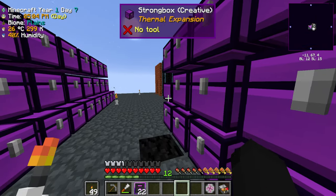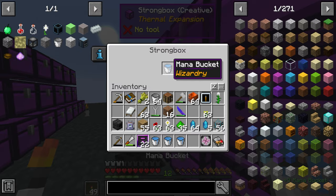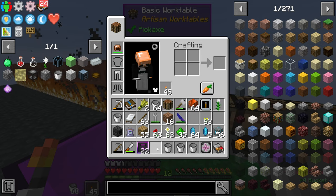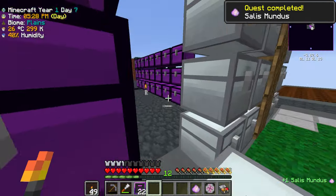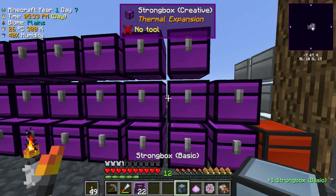Let me grab maybe four buckets of mana since we're gonna need a lot of it. Dump these in here — that should be good to go. Now we take this and make our Salis Mundus, and then we should be able to make our Thaumonimicon.